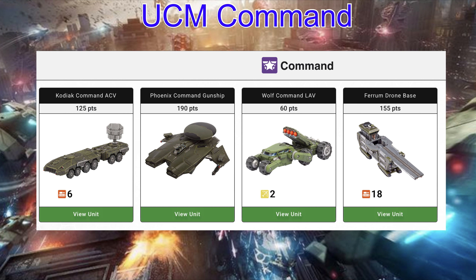I figured we might as well start off with one of the factions from the starter set. Today we're looking into the UCM — specifically their command options, what they bring to the table, how cool the models are, and what you can add to your forces. We have the Wolf Command Lab, the Kodiak Command ACV, the Ferrum Drone Base, and the Phoenix Command Gunship. Let's look at individual profiles and see which one best fits your play style.